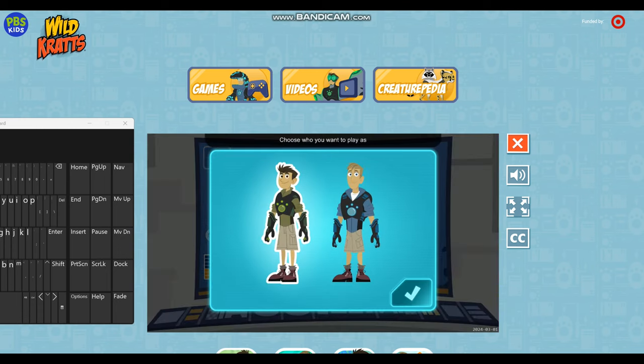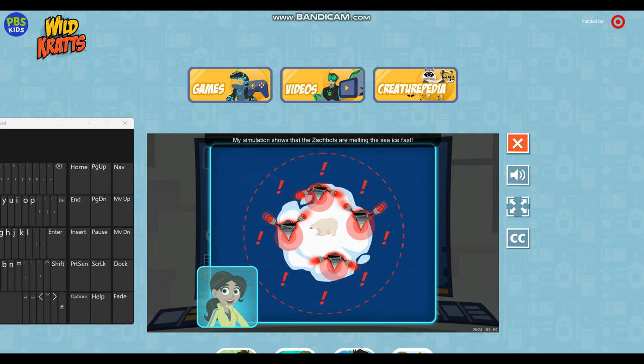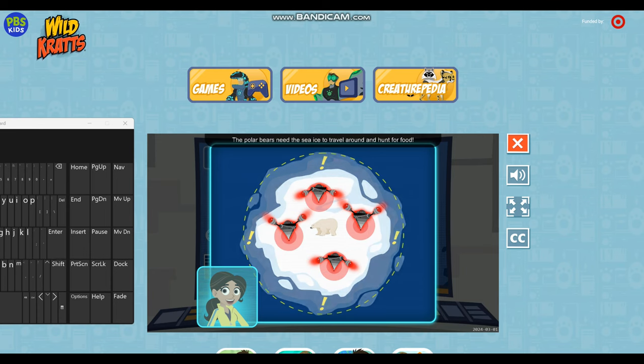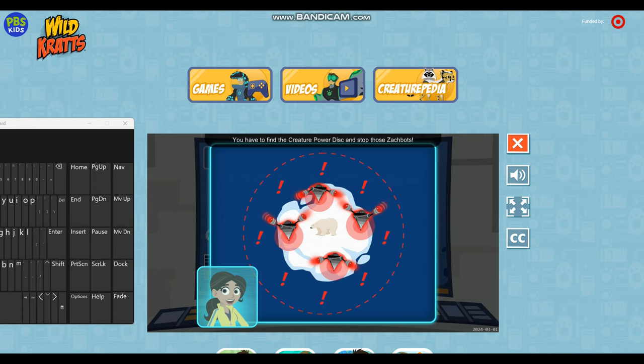Choose who you want to play as — Chris or Martin! Continue! To the Creature Rescue! Tortuga alert! My simulation shows that the Zakbots are melting the sea ice fast! We don't have much time! The polar bears need the sea ice to travel around and hunt for food! You have to find the Creature Power Disk and stop those Zakbots!